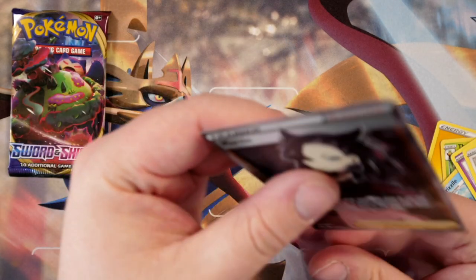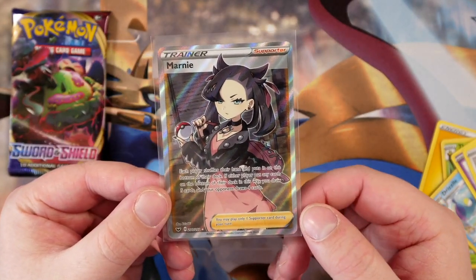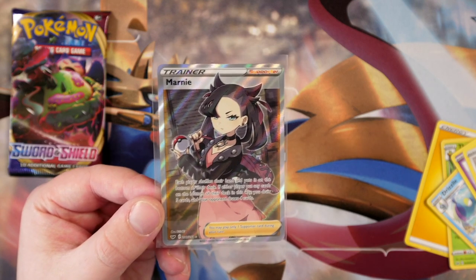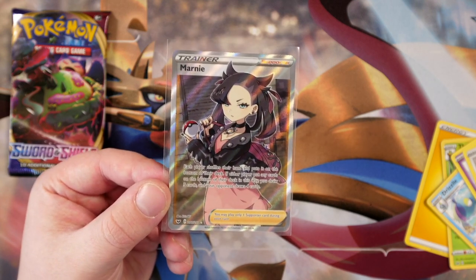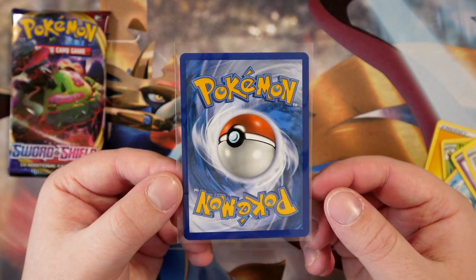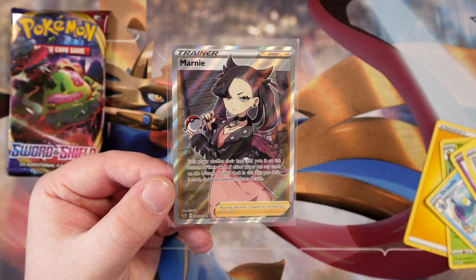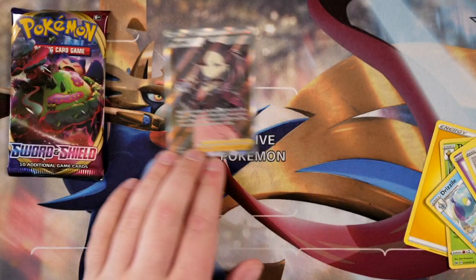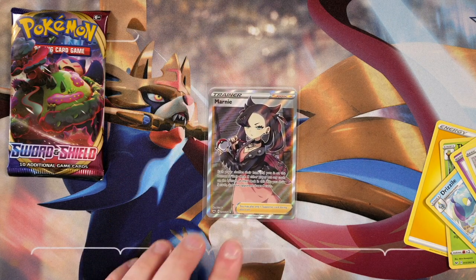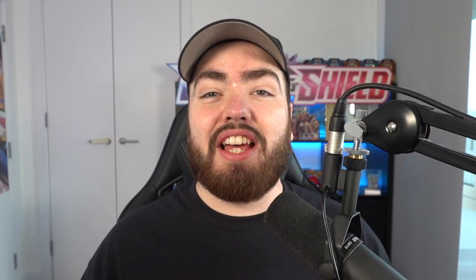Yo! Your guys' first pack look worked, man! Look at this — the first pack of my booster box. Number 200 out of 202, Marnie, perfectly centered. The back is perfect as well. We've done a madness right here. You guys know from my live streams on this channel every single night at 9pm — let's see if my luck continues into the Sword and Shield TCG. If this first pack is anything to go by, we're going to do okay.